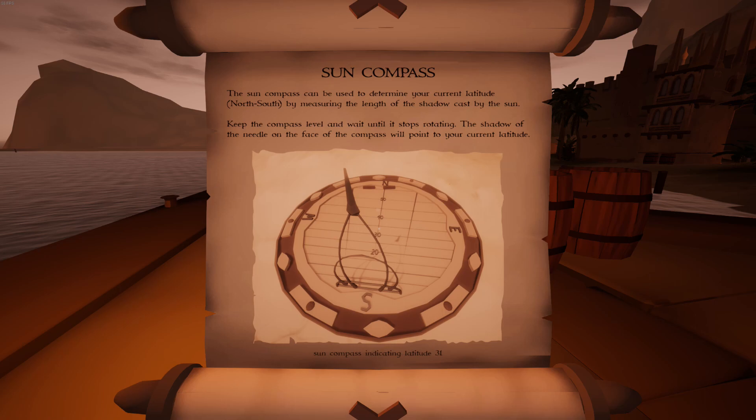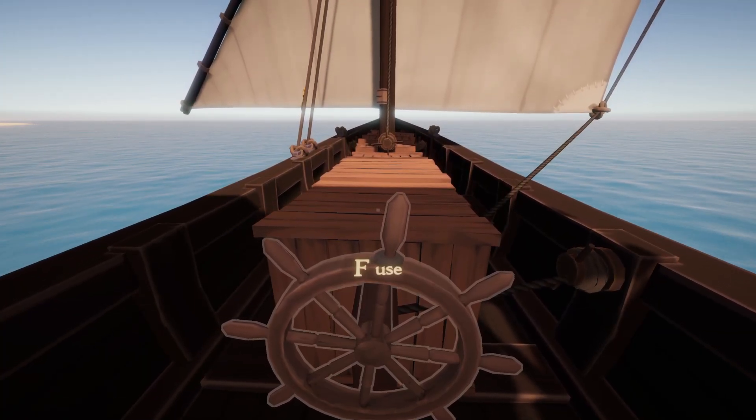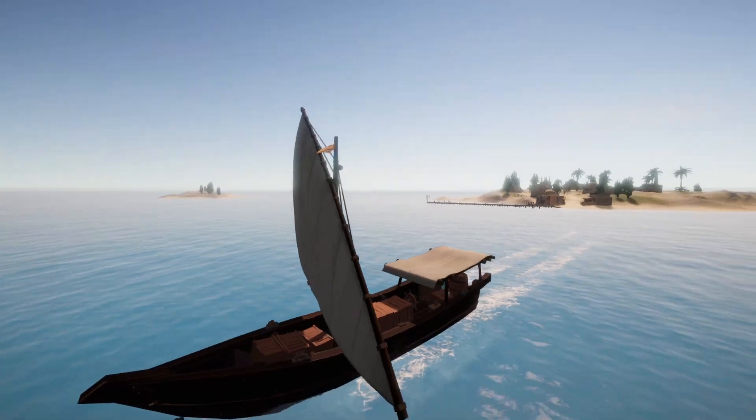The Sun Compass can be used to determine your current latitude — north-south — by measuring the length of the shadow cast by the sun. Keep the compass level and wait until it stops rotating. The shadow of the needle on the face of the compass will point to your current latitude. Based on this, we learn that the Sun Compass is primarily used during the day to find our latitude by reading where the tip of the shadow falls.